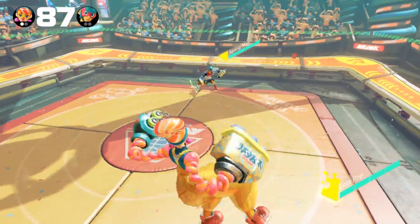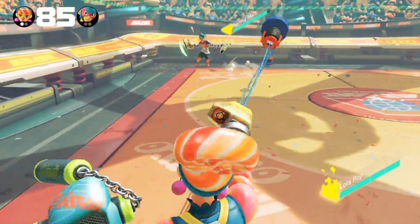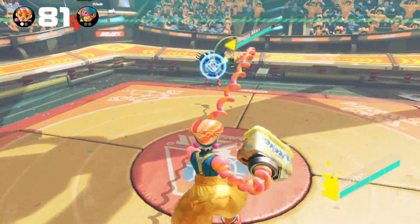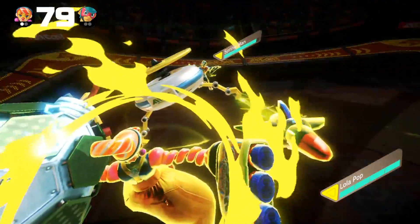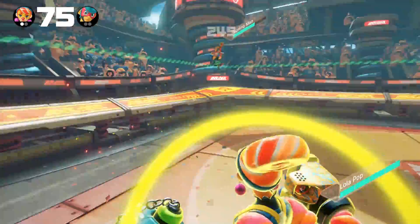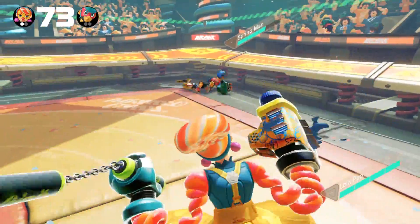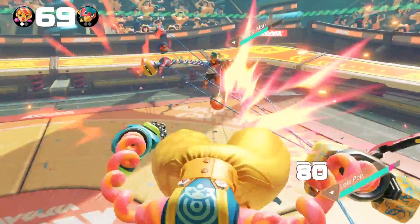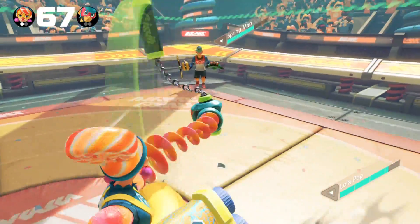Hello everyone, it's PiggyBank with another character guide to our sweetest clown, Lollapop. Lollapop is a character with a vast amount of options that gives her flexibility. She also has some subtle traits that may give her some advantage. First, let's look at Lollapop's grounded options.